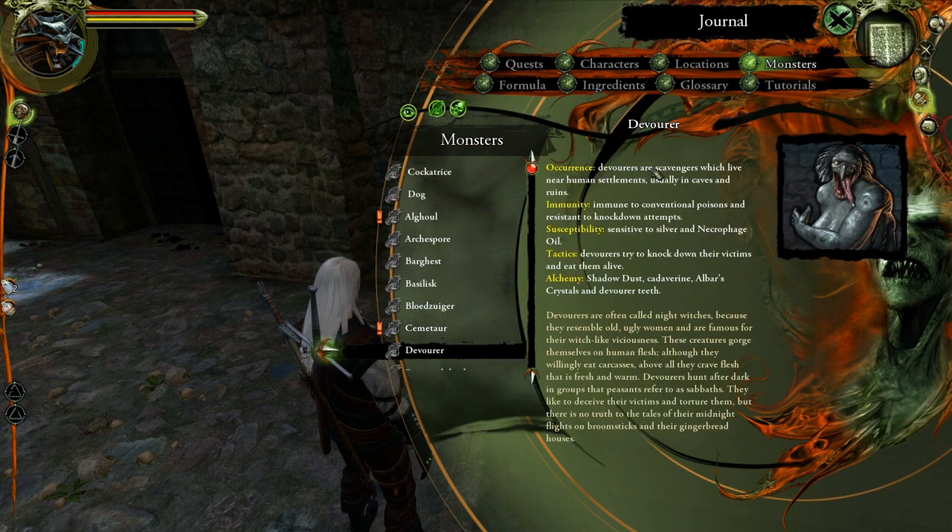The Devourer: Devourers are scavengers which live near human settlements, usually in caves and ruins. These things are friggin' creepy. Immune to conventional poisons and resistant to knockdown attempts, sensitive to silver and necrophage oil. Devourers try to knock down their victims and eat them alive. Shadowdust, Cadaverine, Albar's Crystals, and Devourer Teeth can all be obtained from their corpses. Devourers are often called Night Witches because they resemble old, ugly women and are famous for their witch-like viciousness. They gorge themselves on human flesh and hunt after dark in groups that peasants refer to as sabbaths. They like to deceive and torture their victims, but there is no truth to the tales of their midnight flights on broomsticks and their gingerbread houses.